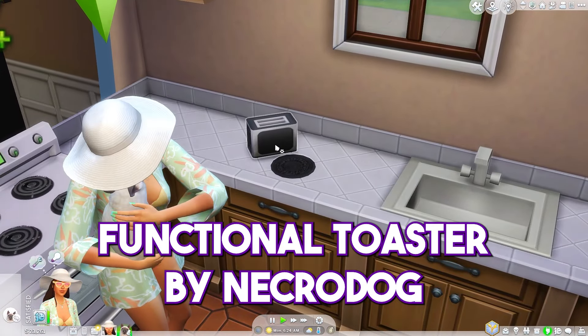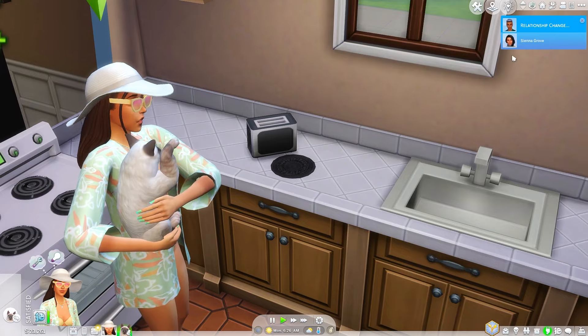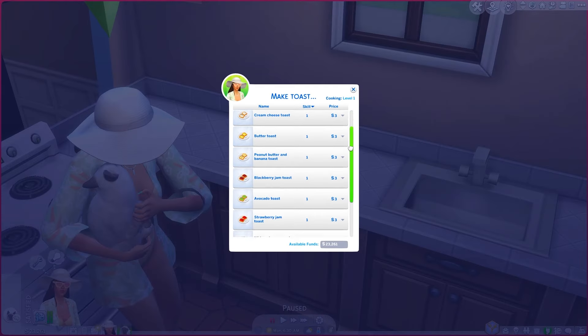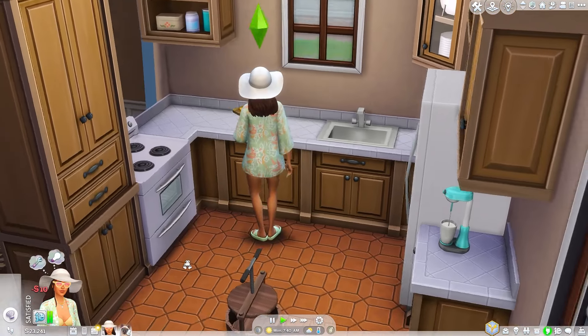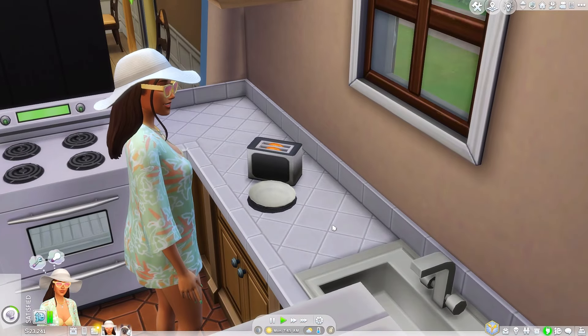First up is this functional toaster by NecroDog. This adds a functional toaster to your game. If you click on it, you can make toast, and there are a variety of different recipes you can make, and it has its own animations — like actually putting the toast in the toaster, which I think is just so cute.